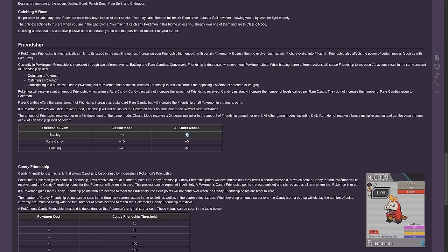In Endless, it is plus two and plus five for candy. This includes the daily run as well, by the way. So all other modes — daily run, Endless, Endless Splice — all modes except Classic get the lower rates of plus two and plus five.